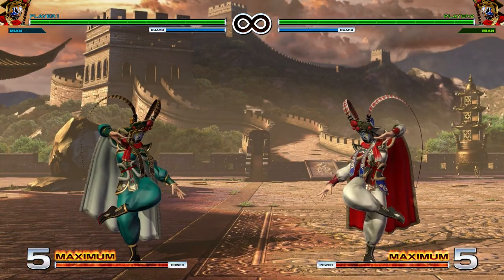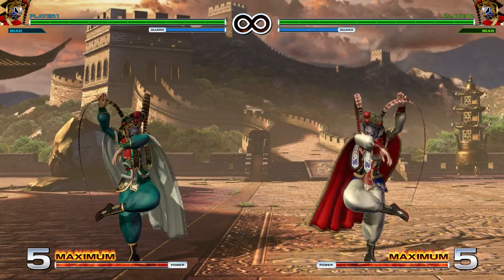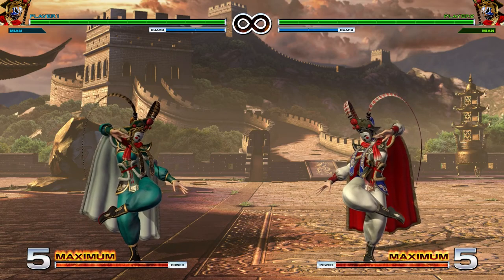Just to reiterate: there's nothing tricky about these dive kicks — even though they're airborne attacks, you can block them both crouching or standing, so they are mids.